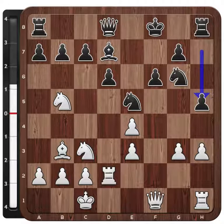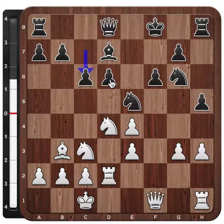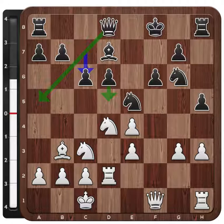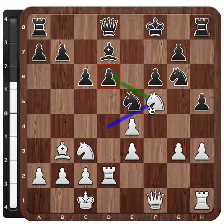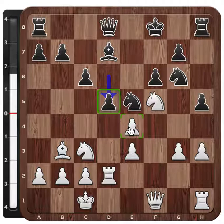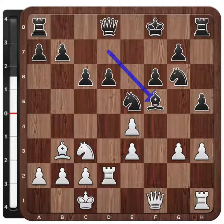Black tries to play against this with h5, and now very interestingly, Nd4 — eyeing the e6 and f4 squares. It's clear that white tries to take advantage of the light-square control. Black tries to push c6 and maybe at some point d5 to shut down these light-squares, which also provides space for his queen. But it also creates a tactical weakness on d6. White is immediately trying to exploit this — the knight attacks this weakness, and the pawn cannot move forward because it could be taken. The knight is protected by the queen, too many pieces control the square, and the queen is also pinned.